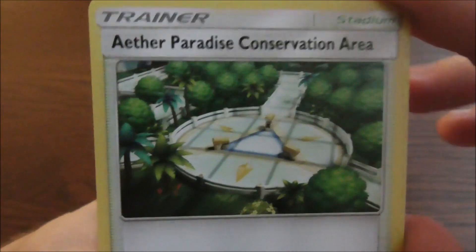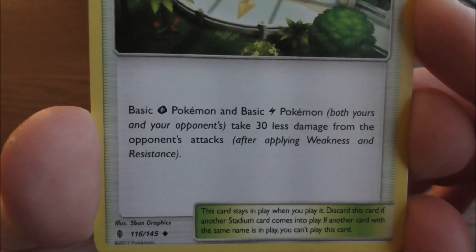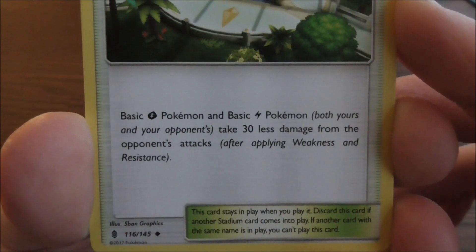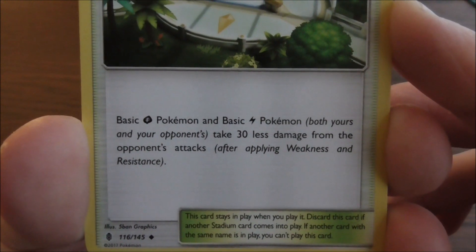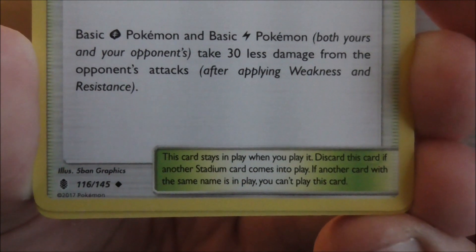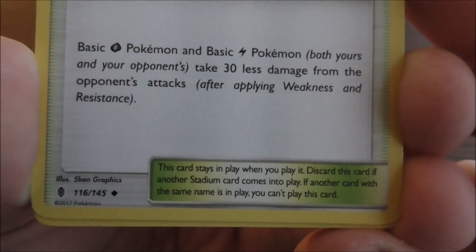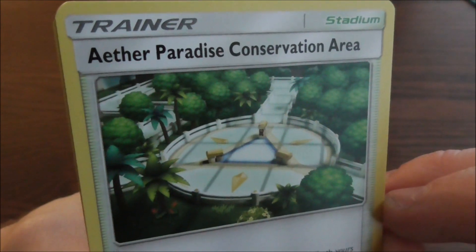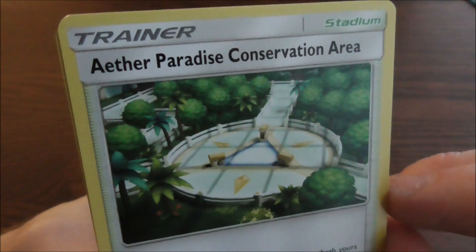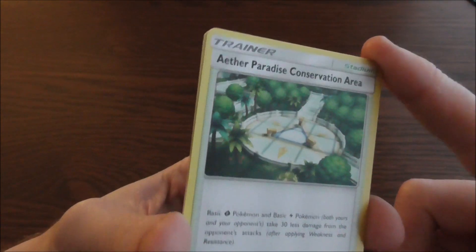We have 2 cards left, so let's hope we get lucky. The next card is another trainer card — a stadium: Aether Paradise Conservation Area. Grass Pokemon and basic electric Pokemon, both yours and your opponent's, take fairly less damage from the opponent's attacks after applying weakness and resistance. This card stays in play when you play it — discard this card if another stadium card comes into play. If another card with the same name is in play, you can't play this card. It's basically a field spell card from Yu-Gi-Oh, except in Pokemon you get stadiums. Aether Paradise — all I know is I think they're the villains of Sun and Moon.